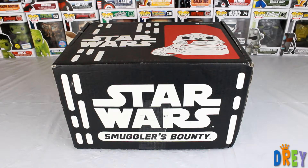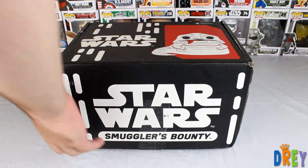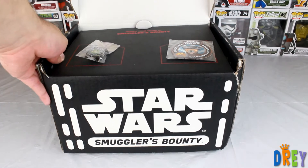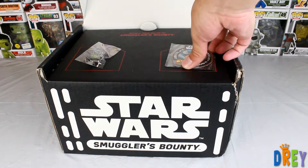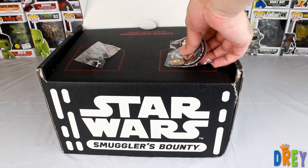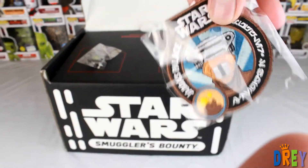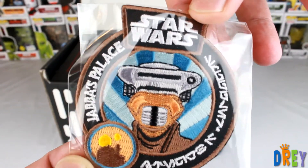What's happening guys, I got this month's Smuggler's Bounty which is the Jabba's Palace theme — let's open it right up and get to it. I remember seeing on Twitter that Funko was going crazy dropping hints on what's gonna be in it, but let's start with the patch which has Boush, which is Leia in disguise — she's already had two pops.